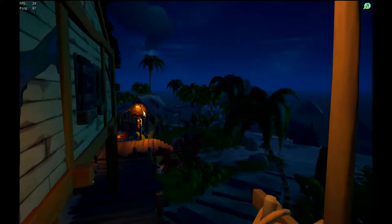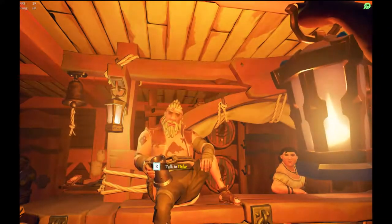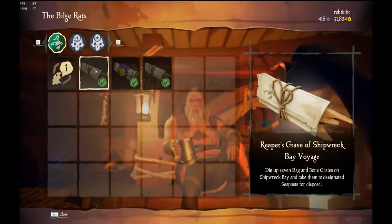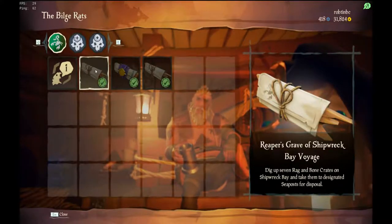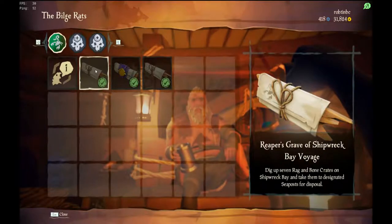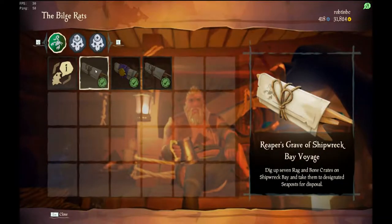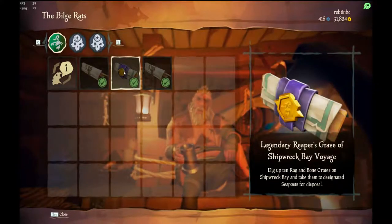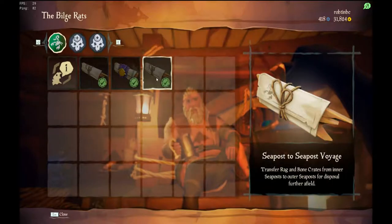There are many places you can buy voyages. These are by talking to Duke in the bar. Depending on what update Rare has issued, Duke will have different voyages available. Here we see the Reaper's Grave for Shipwreck Bay Voyage, the Legendary Reaper Grave for Shipwreck Bay Voyage, and a Seapost to Seapost Voyage.